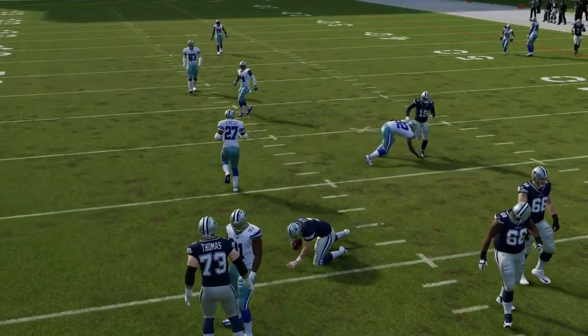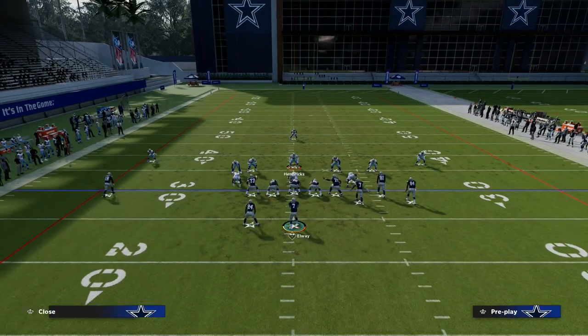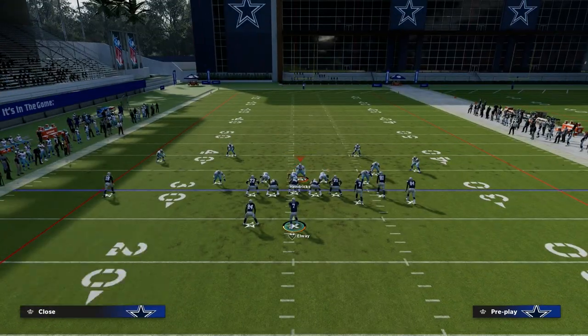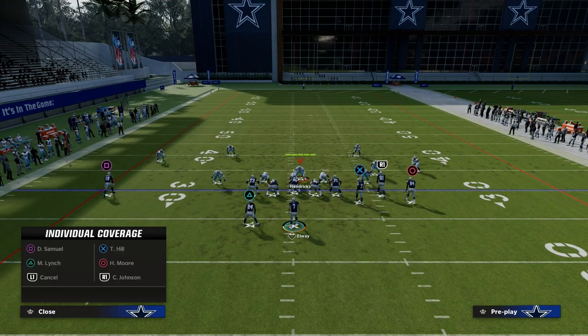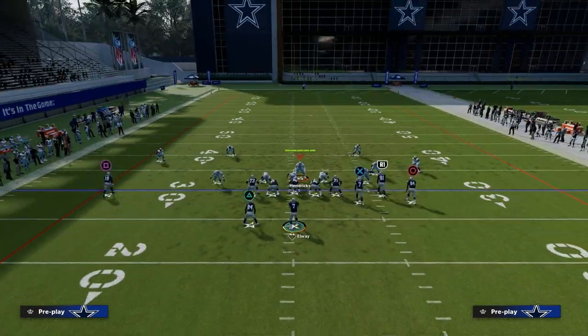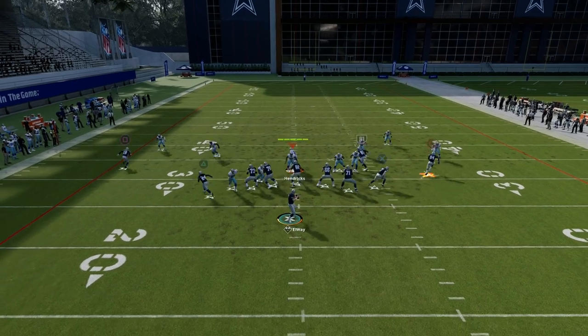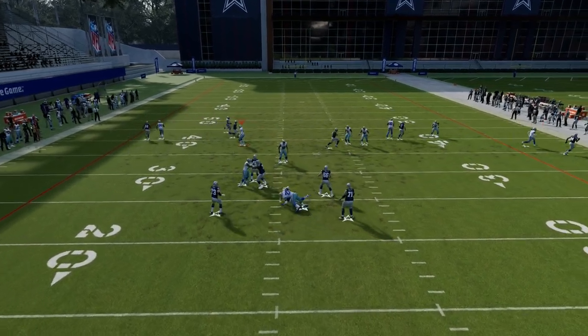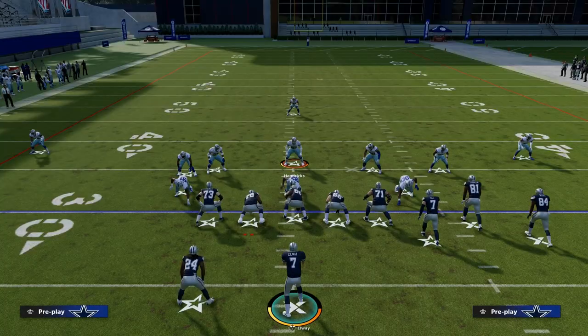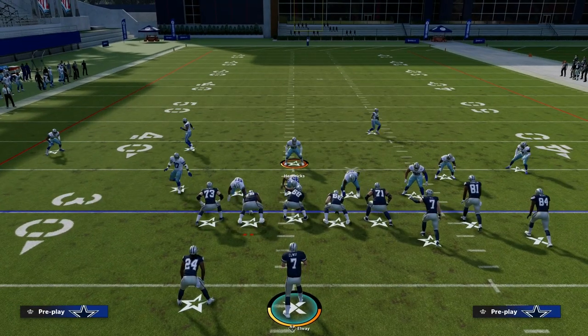Super simple blitz — literally all you do is contain. If you're having issues with the blitz not working, if they put the running back on a route, watch this: the two-man blitz comes completely free. It has to do with you standing on the opposite side of the running back and having a safety there with really good agility.